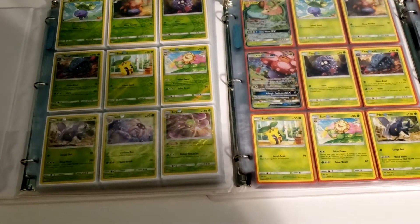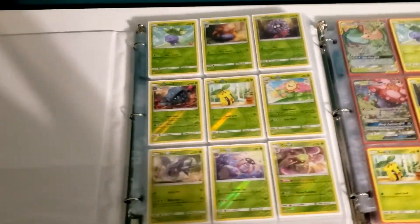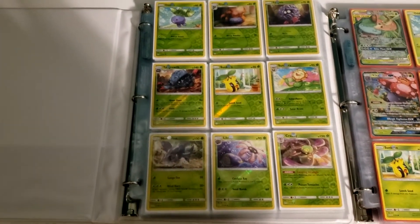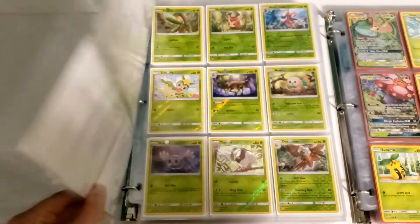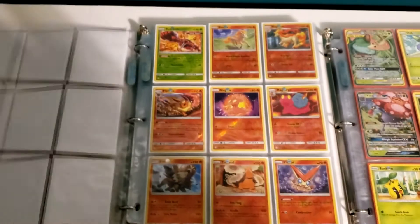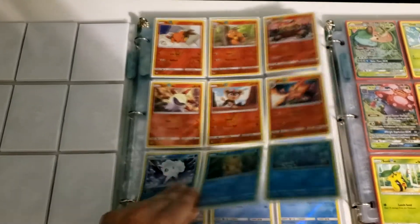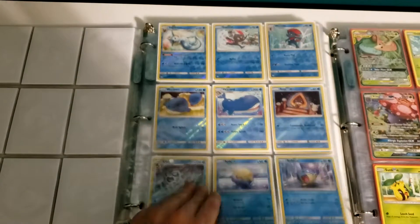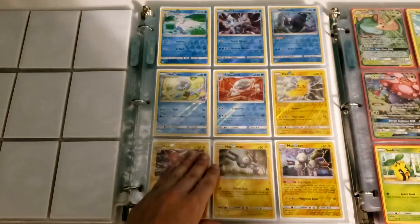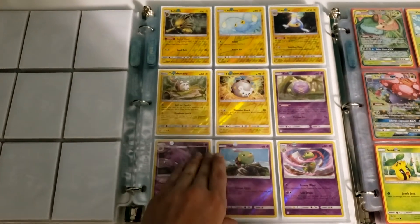We're going to start off with the Reverse Holo set, starting with the Grass Pokémon. It looks like 216 cards — seems like that's what Unified Minds was as well, probably something around that number. Lots of awesome looking cards.